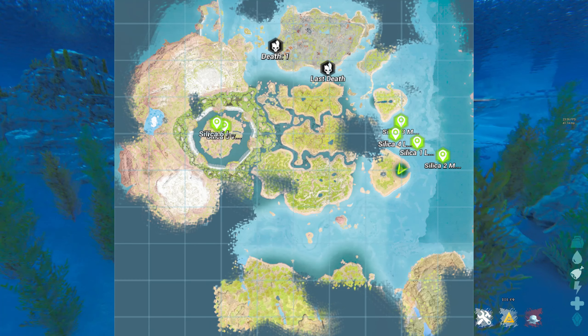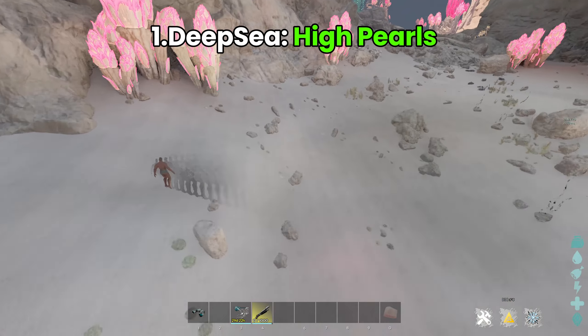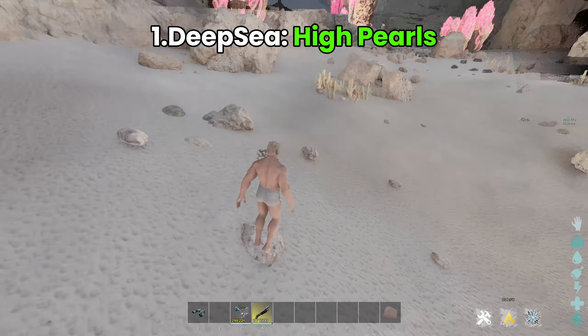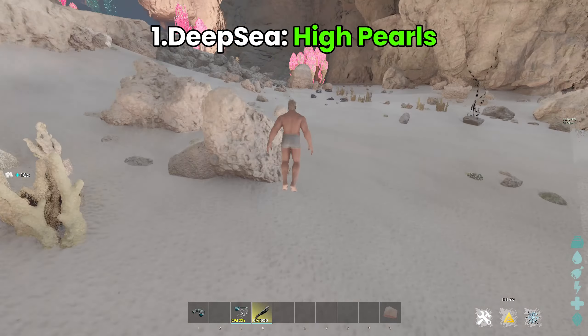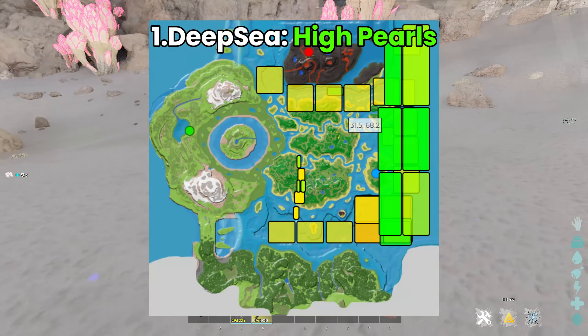Now let's go over to the right side of the map where there are the best spots on The Center. Once you're down here, the pearls are easy to see. I would recommend you to bring an angler — here are the angler spawn points so you can tame one.